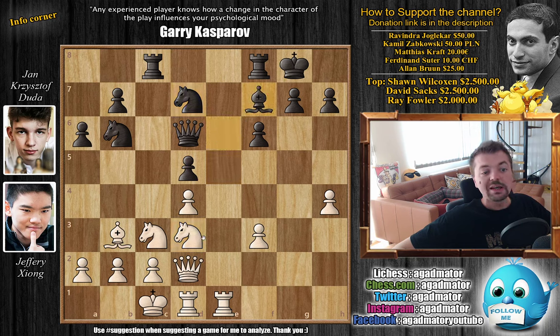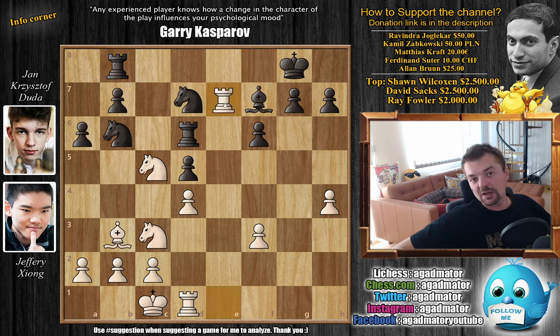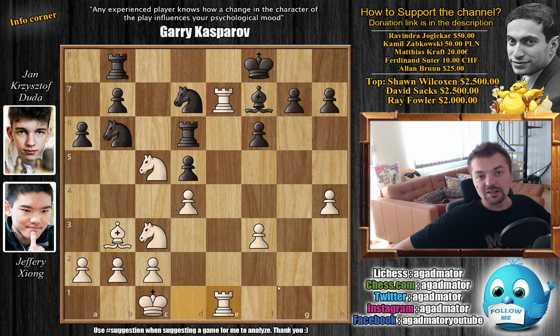We have bishop to f7 by Duda, and now queen to f4 offering a queen trade. We have rook to c6 defending the queen. Here Xiong trades — queen captures, rook captures, and now knight to c5, grabbing even more space and attacking the b7 pawn. Of course you cannot trade, otherwise you lose material — both your rook and the knight will be under attack. So rook to b8 defending the pawn. Now rook to e7 — a nice rook lift. King to f8 attacking the rook, and now rook d to e1, nicely doubling up on the e-file. It's extremely hard for black to make a move here.